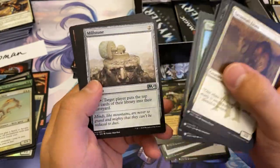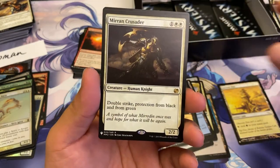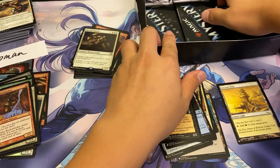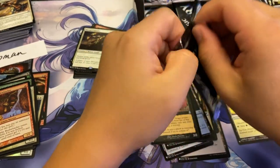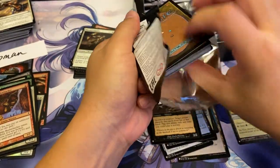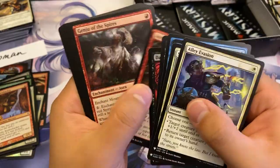Explosive Veggies, my favorite Millstone. Release the Ants, an American Cedar, and a Goblin Bushwhacker Foil — still a good card. That card is used in Modern — there's like that 8-Whack deck.